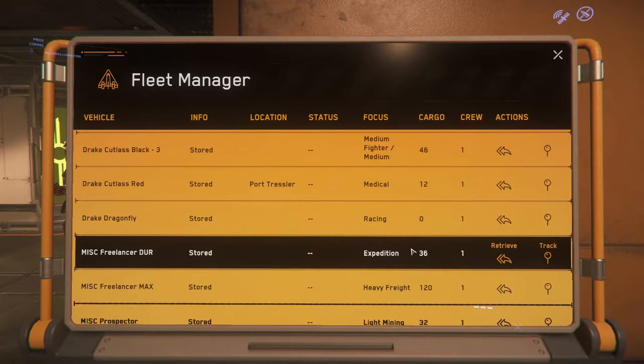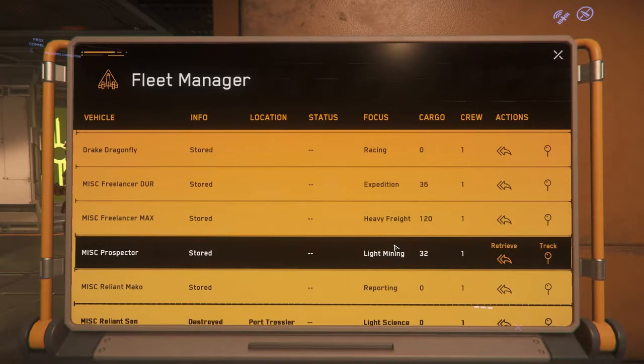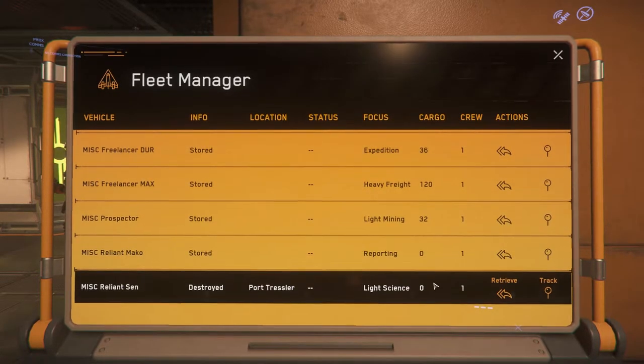I got a Freelancer Durr which is the expedition variant. I also got a Prospector but I haven't gotten too far into mining yet. I got the Reliant Mako — maybe just because it was a reporting ship, there's no real utility for it. My Sabre has been in limbo being destroyed for a long time and I do not want to do an account reset at the risk of losing things.